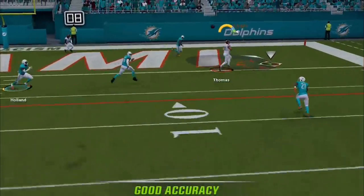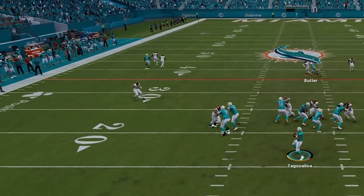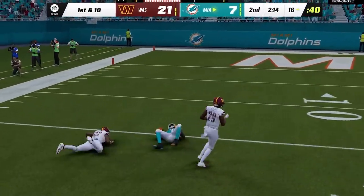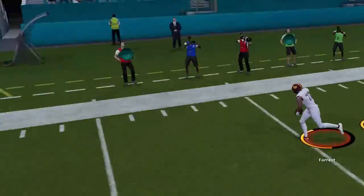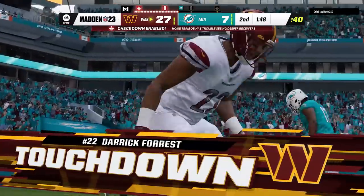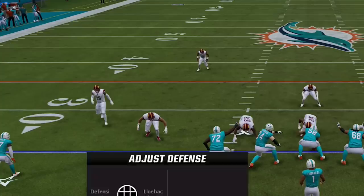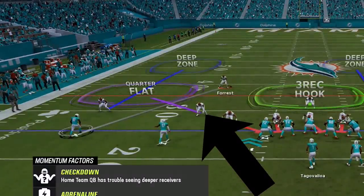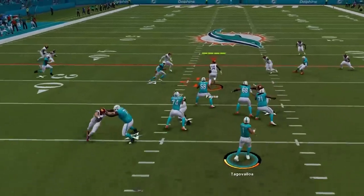Back on offense, I continue to double Tyreek Hill and back off the man defender, but his speed is a cheat code that just breaks all the rules. On the next play I man the safety to the superstar in the slot one more time — and one of the things that makes this defense so overpowered is what the quarter flats do. Since this is a matching zone, they will match in situations like this instead of just dropping straight back. He doesn't drop at all on this play — instead dropping inside over the middle and making a play on the ball.